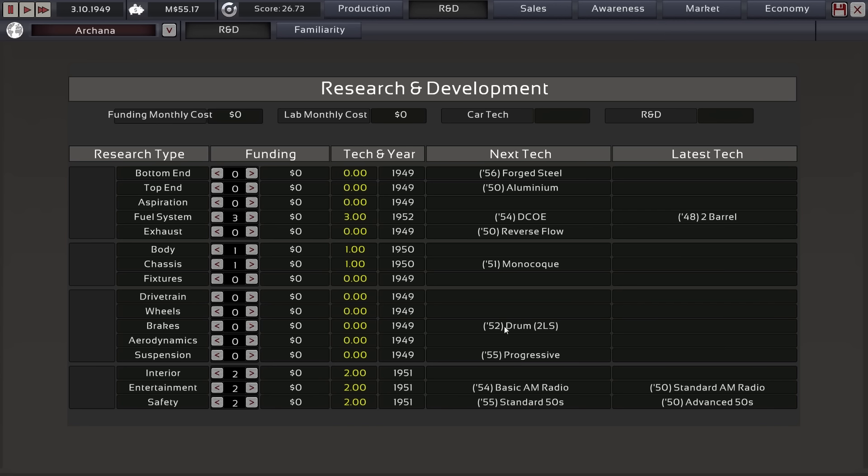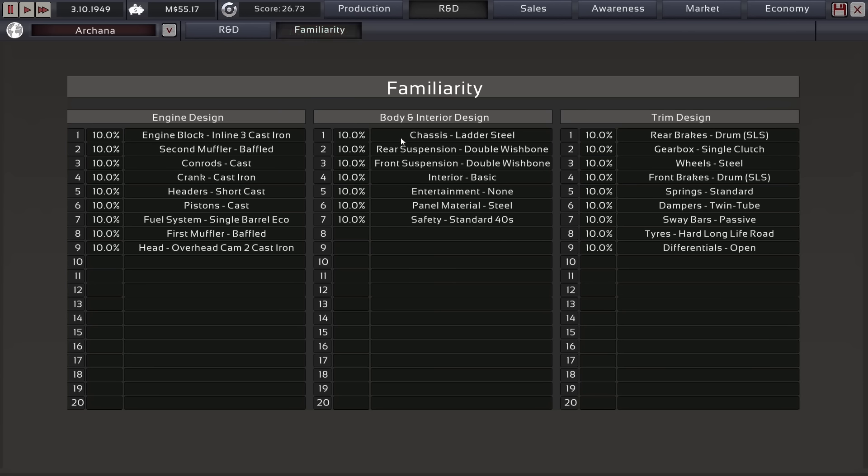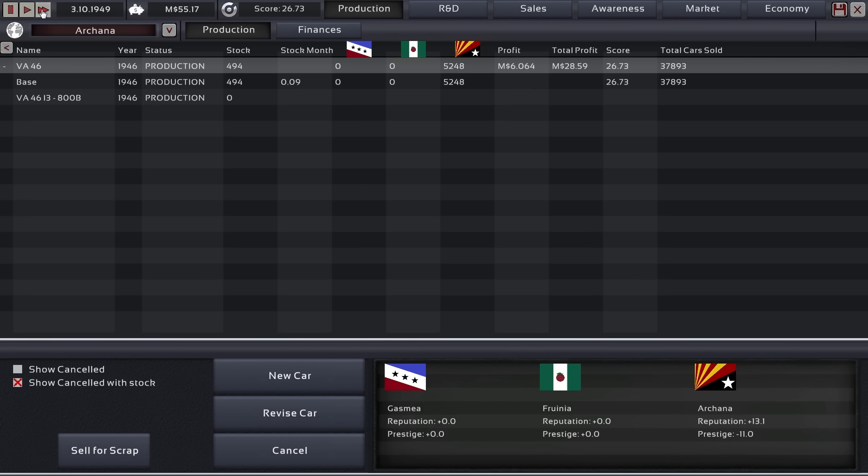Do we really need that though? No, we don't need the two-shoe drum brakes if we are designing another one of these rear-engine cars — that's a good way of getting around it. So no, I'm not going to invest in that now. It's very early to invest into research anyway for a company like this. You have a lot of good familiarity for various things, so we're just going to run this another few months, maybe 1951 or something.